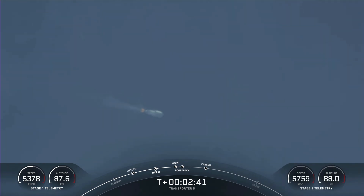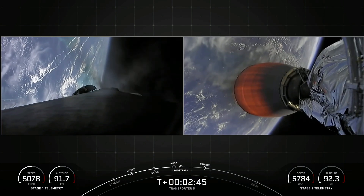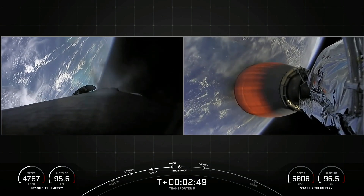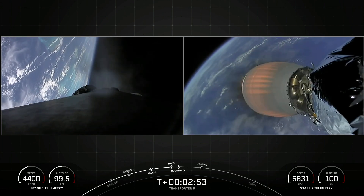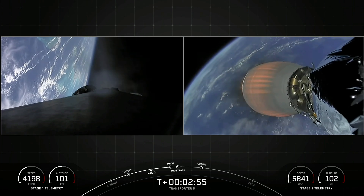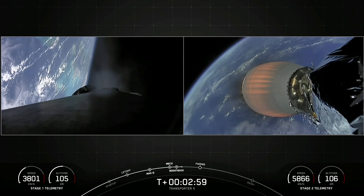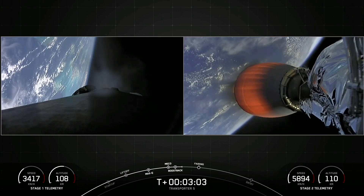Pretty amazing view there of our second stage. We can see on the left-hand side of your screen the first stage performing its flip maneuver. The flip, of course, is required in order to reorient the first stage so that it actually flies back toward Florida. You can think of it kind of like a giant U-turn.